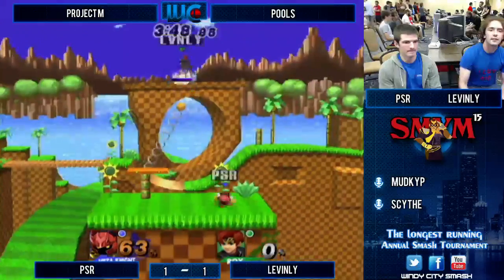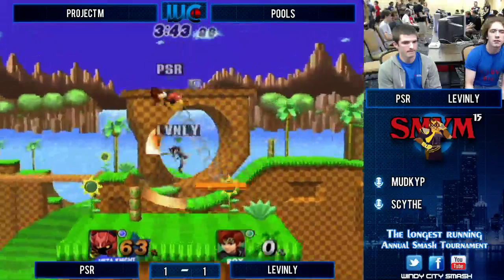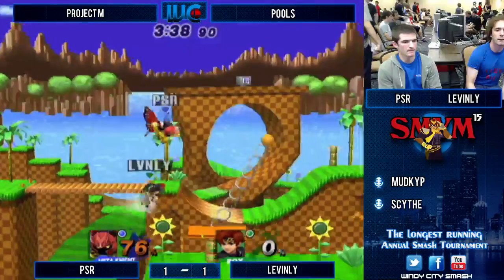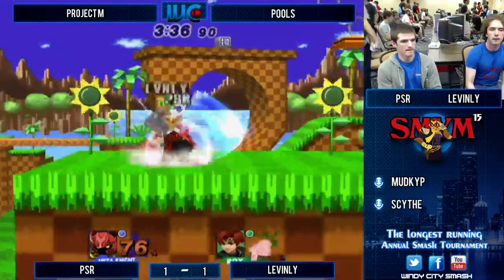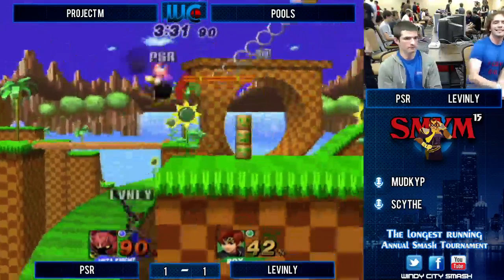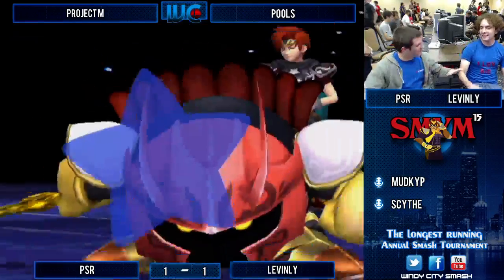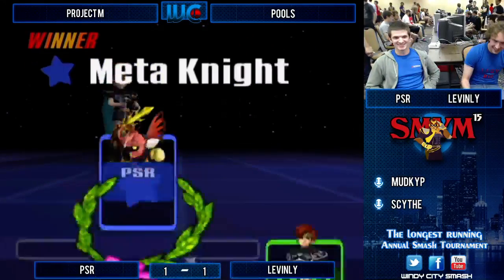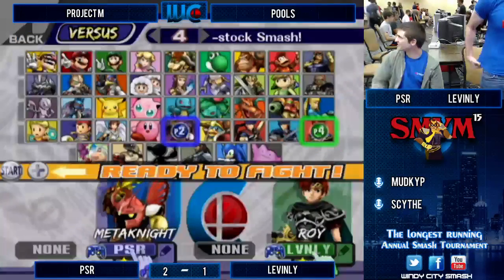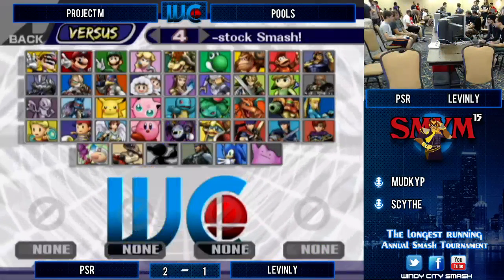Meta Knight is almost at kill percent so he's got to play super patient. He needs to avoid Leavenly's side smashes — he's got to bait it out and punish hard every time, and those side B combos. That might be stuck if he grabs the ledge. He got nervous with the up B — he could have still grabbed the ledge and kept going, he could have made it. He was worried he was going to get back aired or something. It can be scary when you're recovering and Meta Knight is flying at you — back air is a great edgeguarding tool.